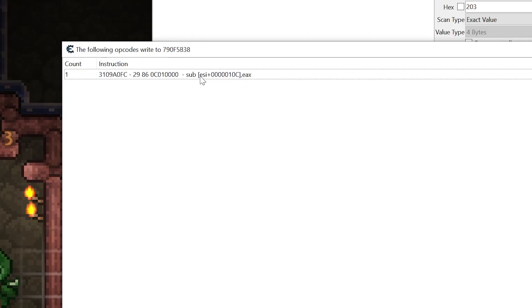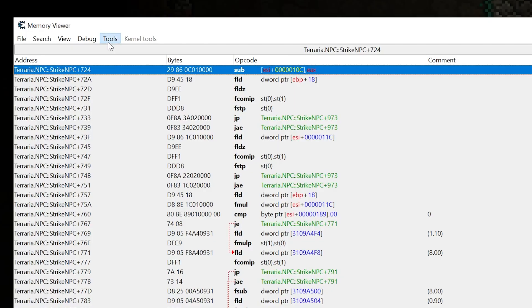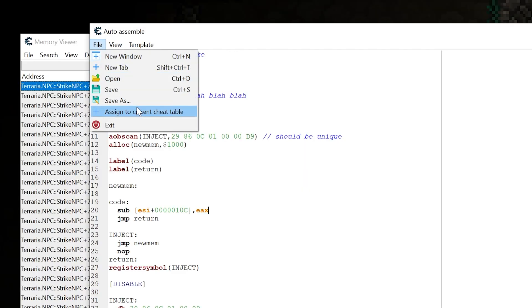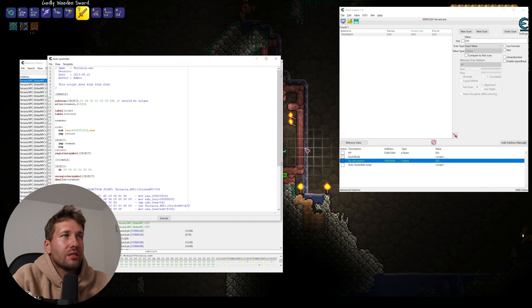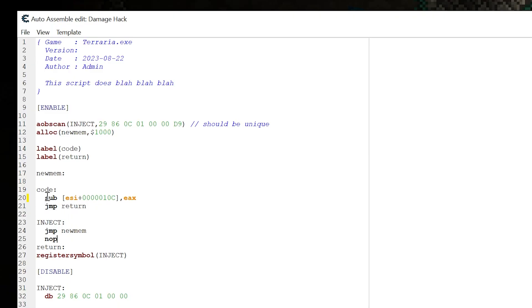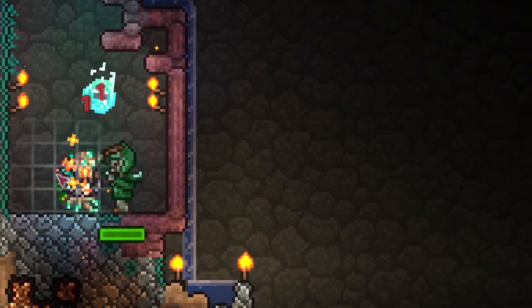We can see the code that comes up — it says sub something, something; this is the code for reducing his health. So we click show disassembler, then tools, auto assemble, template, AOB injection, okay, file, assign to current cheat table. We'll call this damage hack. Now we double-click the script section — this code tells us to subtract whatever number from the monster's health. Instead, we're going to replace sub with move, and set the damage value to zero. So now we're moving the value zero to the monster's health, draining their health every time we hit them. We enable the damage hack, and now every time we hit a monster, they're dead in one hit.